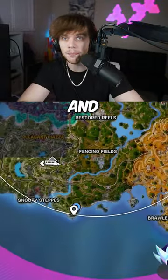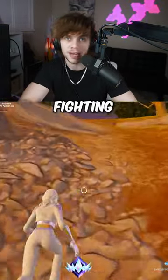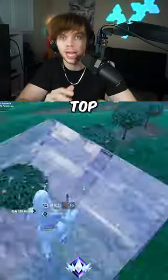Next, all you need to do is rotate dead side and play passive, as dead side is a part of the zone that no one's going to be rotating into and no one's going to be fighting at. Once you get dead side, keep repeating this process over and over again until you're about top 10.